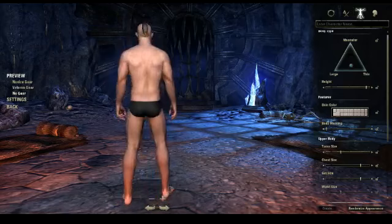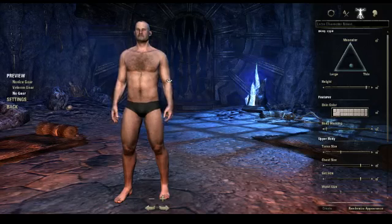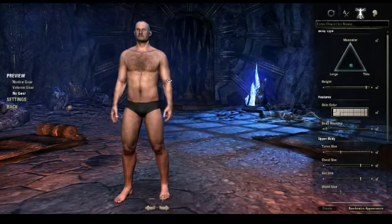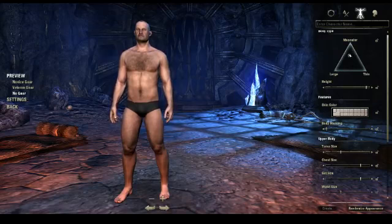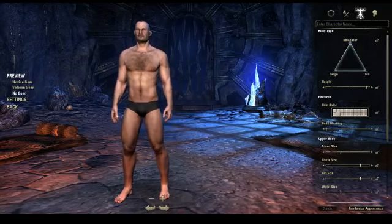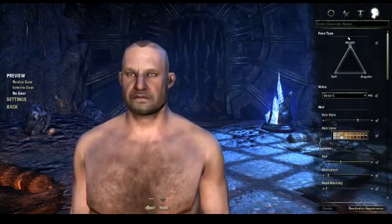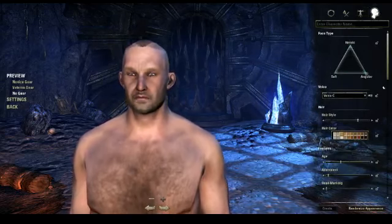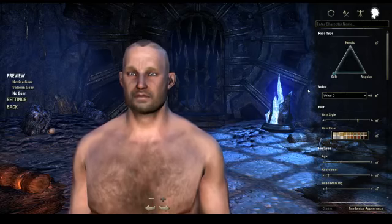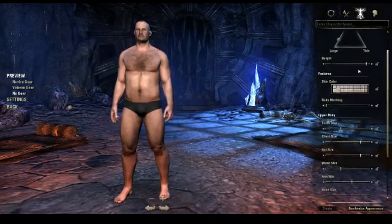Moving on to body customization — I'm going to move this character to no gear and we're just going to look at this for a second. I'm only going to scroll through a few of each thing because I don't want this to be a 50-minute video. The body type you can change to anything — fat, skinny, really muscular — you can do anything with this little triangle. Same thing goes for the face. You can also change your height — really short or really tall. Obviously you can change your skin color.